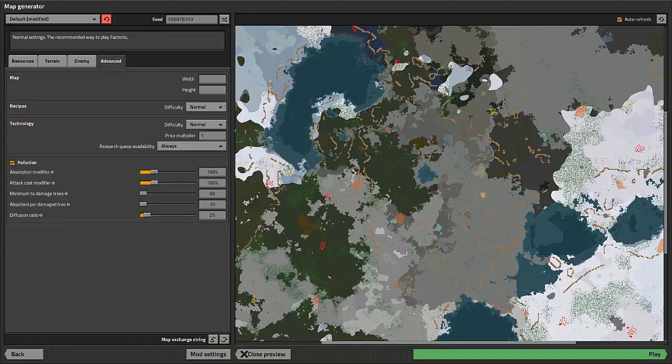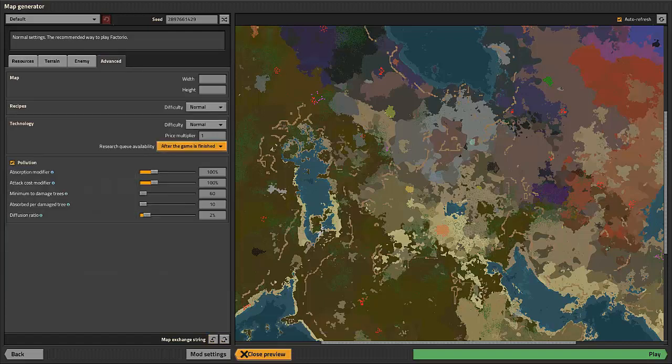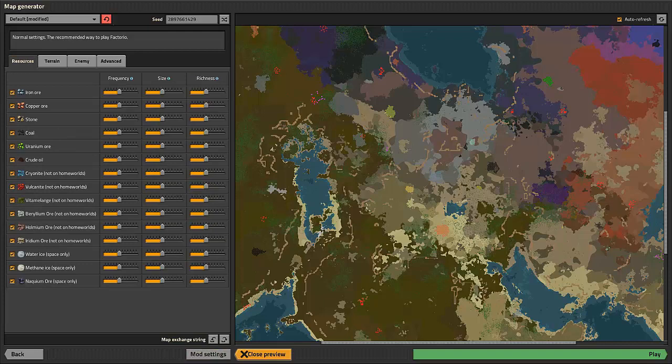I'm going to pause the video real quick and go grab that other map exchange string because I found a pretty decent map. I forgot to set the research queue so I had to restart it. All right, I'm back and I have the map seed. I'm going to set up that research queue. I really didn't touch anything else — I kind of wanted to give it a playthrough of what they consider average for everything that goes on in this game. Let's go ahead and export that and I will put that in the description below for those people who want to play on this world.